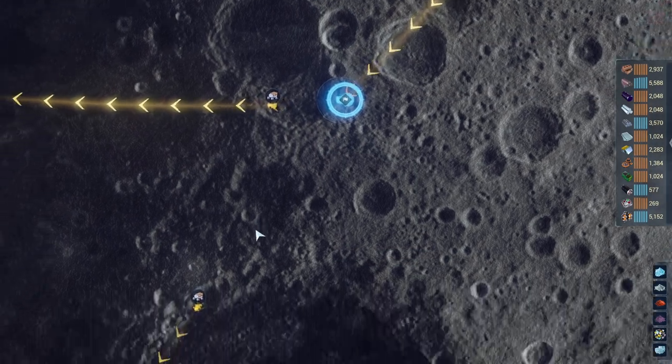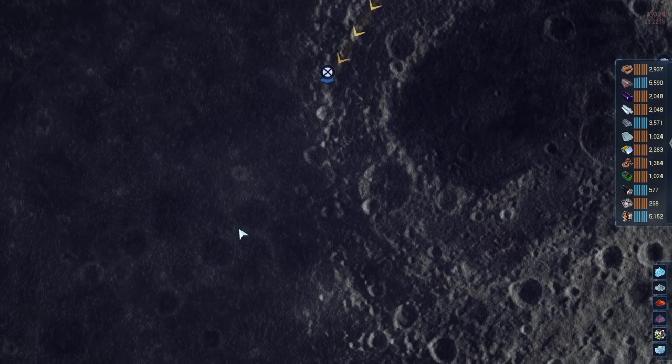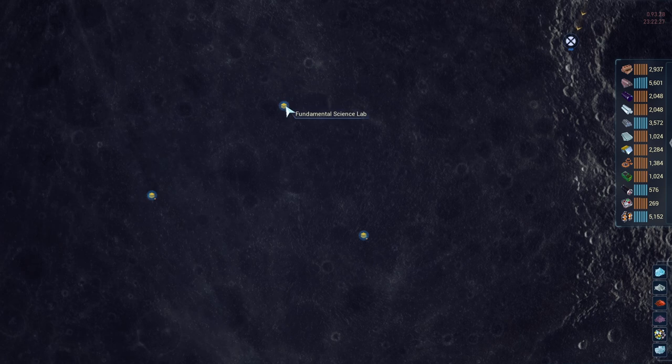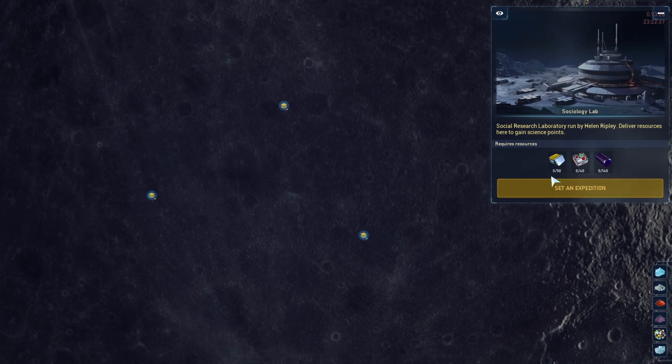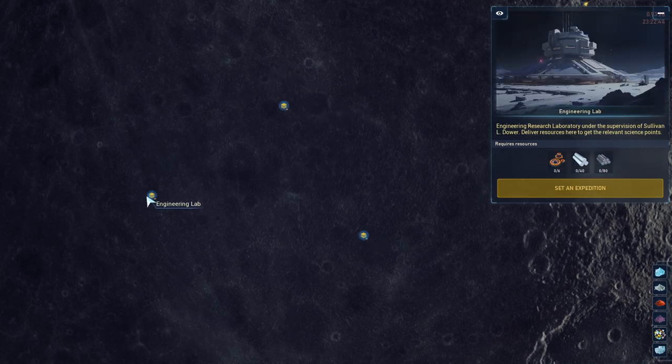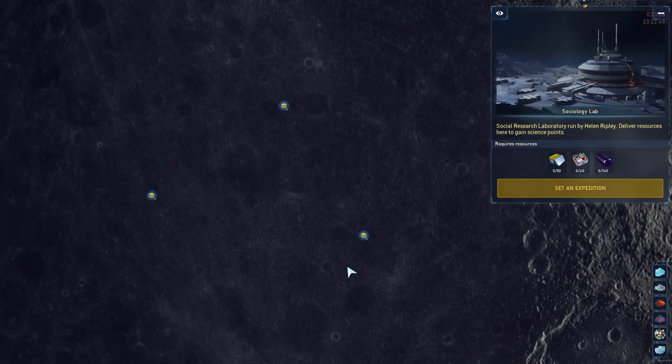The fourth option comes later in the Crust story after you've built the repeater. You'll be given a mission to contact some labs to the southwest. Once complete, each lab has a good requirement that you can create an expedition for, and you'll be rewarded with science for a set time. Only one lab can be active at a time, so choose wisely. Repeating the same lab makes the expedition requirements go up quite quickly, so spreading them out is a pretty good option.